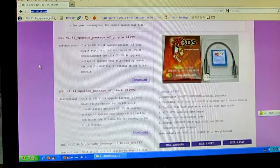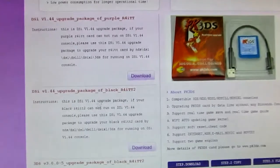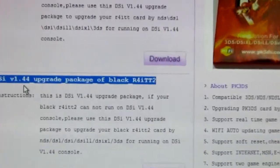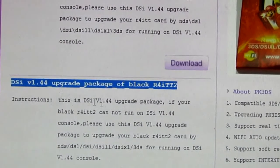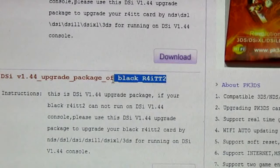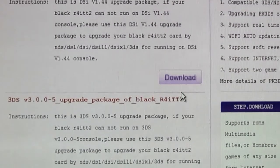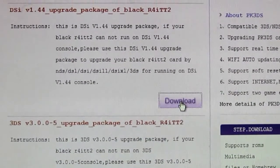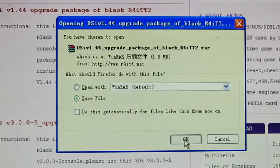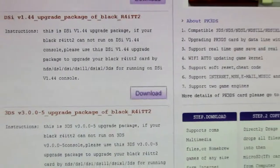Scroll down and try to find the firmware patch for DSi 1.44. Here it is. I have downloaded it successfully, so now let's open it.